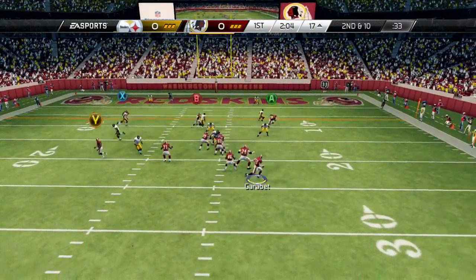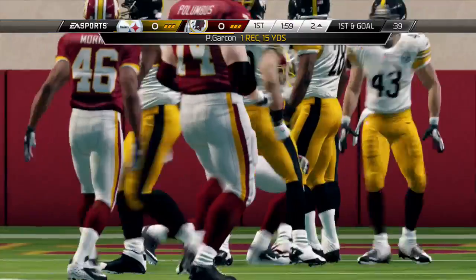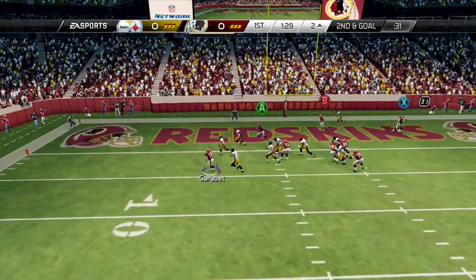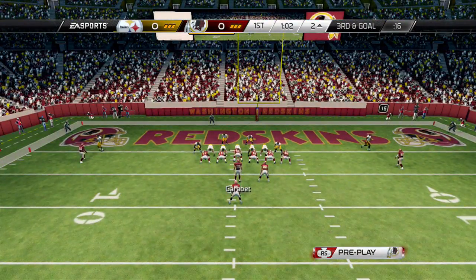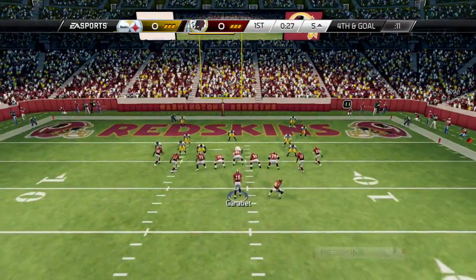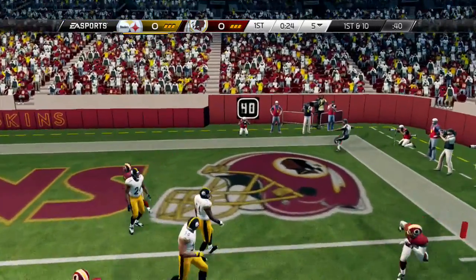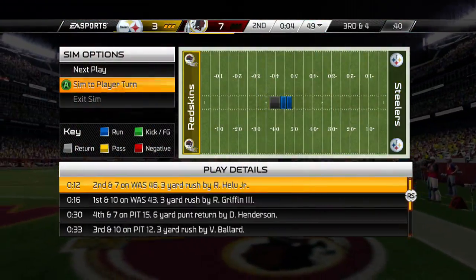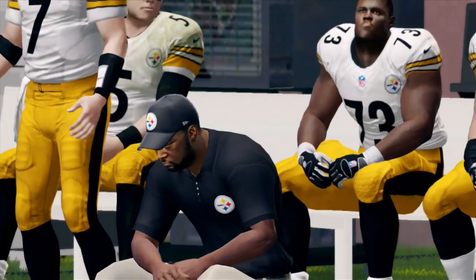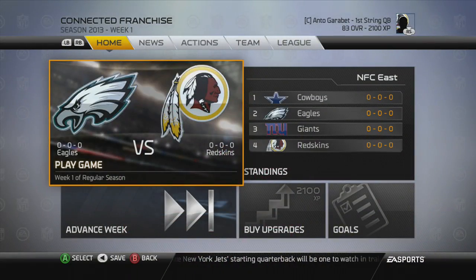Santana Moss duplicates his last reception with another slant up the middle. Then Pierre Garçon makes a diving catch — the coaches are going to love that. On the play action I thought I had the speed to punch it in, but it's third and goal. We run an option play but they read it — fourth down. We make a bold decision to go for it, but the accuracy isn't there. Another disappointing possession — I'm heading to the showers. We pick up yet another victory.